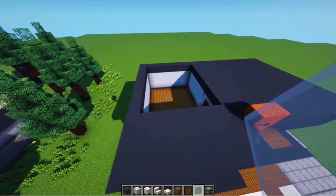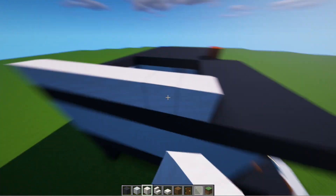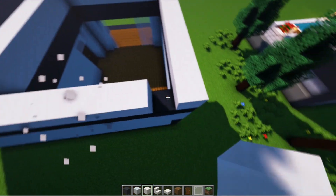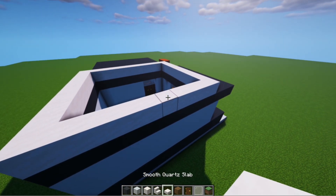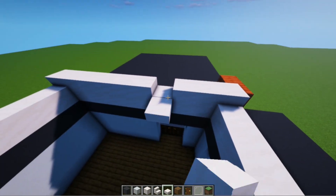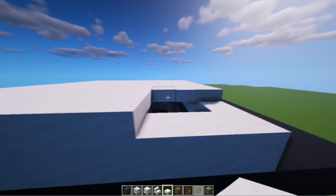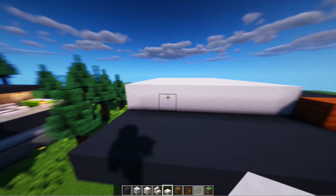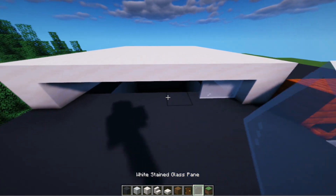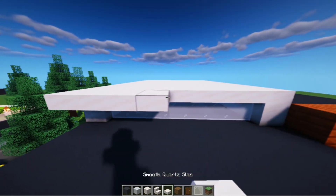Next we will cover the holes. First you just follow the pattern using smooth quartz blocks to make a box shape like this. Then on top we add smooth quartz slabs. Then in the front here we demolish and replace it with white glass panels. And in front of it we add one row of smooth quartz slabs.